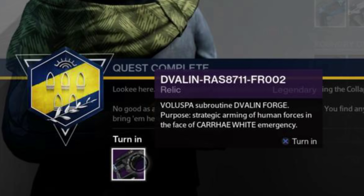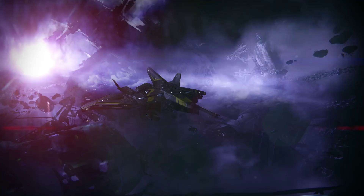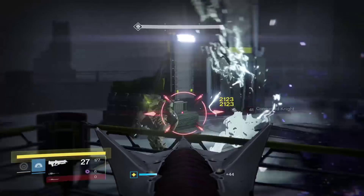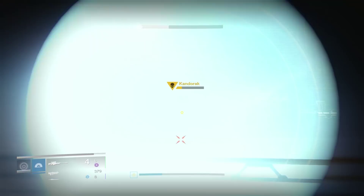Once you have all four pieces, a new quest called the First Firewall will appear in the Cosmodrome. It's pretty straightforward — you run into a room, defeat some waves of knights, fight one big knight, and then you'll get a new item called the Curious Transceiver.